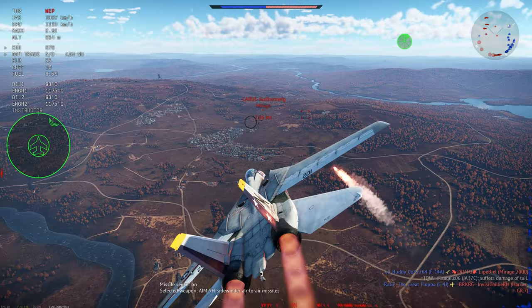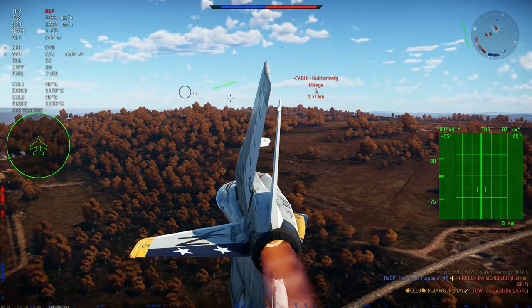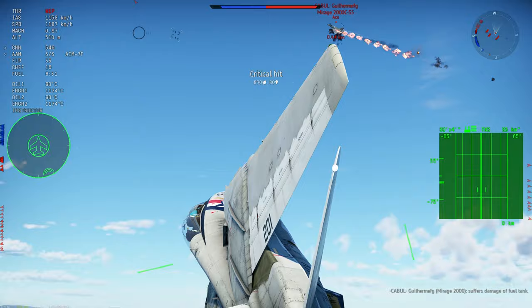The name 'Aardvark' means 'earth pig' in Afrikaans, a language from South Africa. It was basically named because it has a long nose and flies at low level terrain following — close to the ground. Even in Australian service it got the nickname 'Pig.'